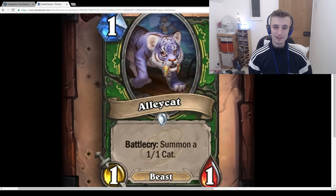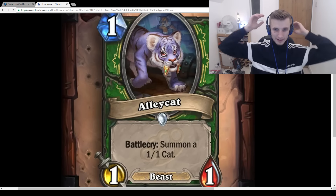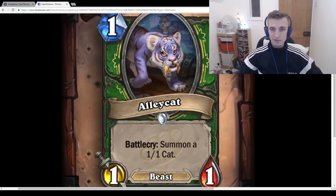In a mid-rangey Hunter deck this is just going to be better than Fiery Bat. Fiery Bat gets pinged off or Hero Powered down. With Alleycat, if the enemy uses their Hero Power they still have a 1/1 Beast on board. And obviously, being a Beast is great for Kill Command and Houndmaster. This card is amazing — you'll probably see it played a lot in Hunter decks.